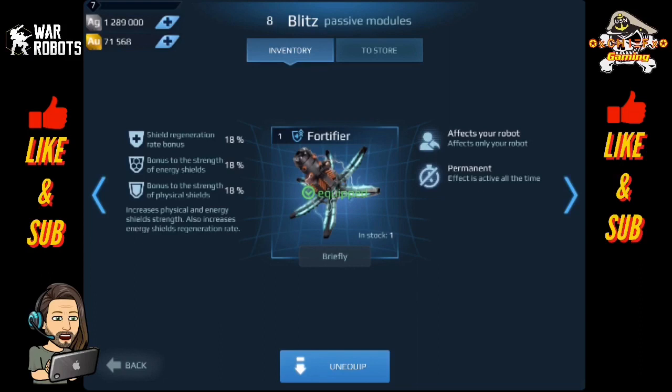My understanding is that the regeneration and the energy shield will affect both the Ansel and the Aegis shields, so that should be pretty interesting. The physical shield bonus is pretty straightforward. Once again, this is 18% bonuses for a maxed out module.